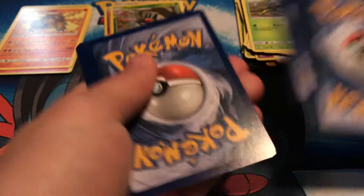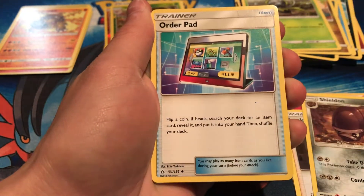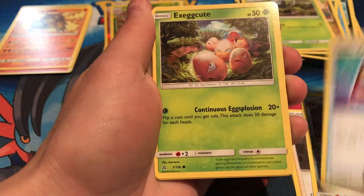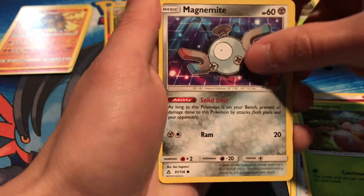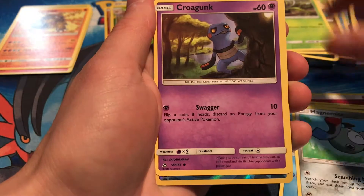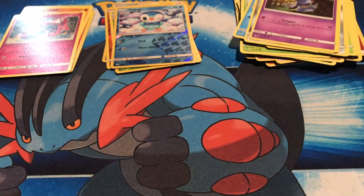Dawn Wings pack: we got a fairy energy, a Looker, a Shield and Order pad — flip a coin, if heads search your deck for an item card, reveal it and put it in your hand, pretty cool. Also Exeggcute, look how mad that one looks, Magnemite, Sneasel, another Magnemite, Croagunk, a reverse Piplup winking at you, and the rare is a Tapu Lele non-hollow.